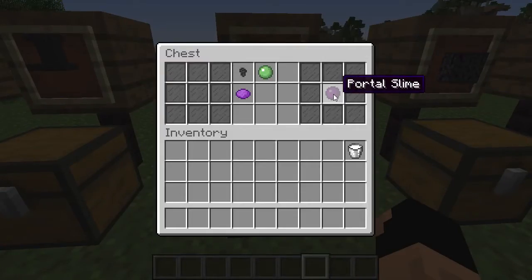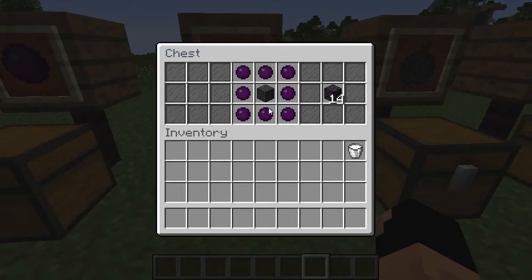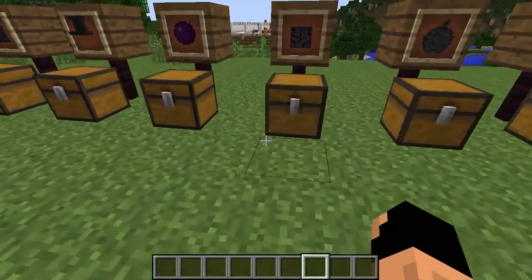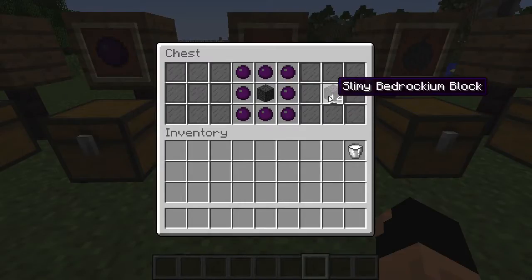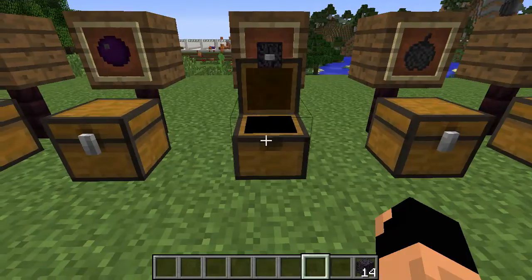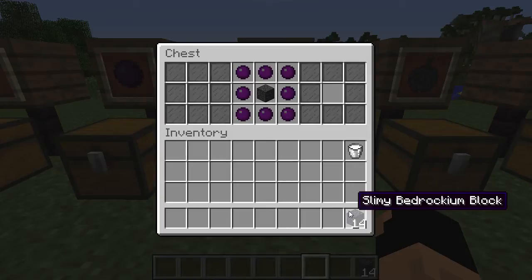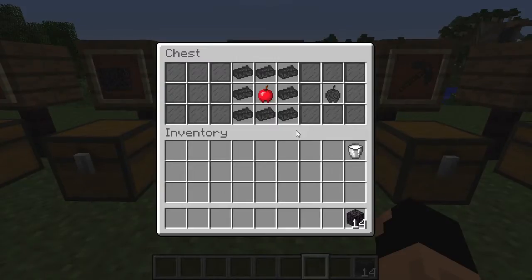Next we have our portal slime. Portal slime is not super expensive, but it does cost something. The most expensive part is getting nine pieces of Bedrockium to make the Bedrockium block for this recipe. Then you need one piece of Bedrockium to make all the portal slimes — you need eight pieces and you get nine nuggets out of one bar. You then get slimy Bedrockium blocks, and the idea is that you can make a portal out of them, just like you would with an obsidian portal.